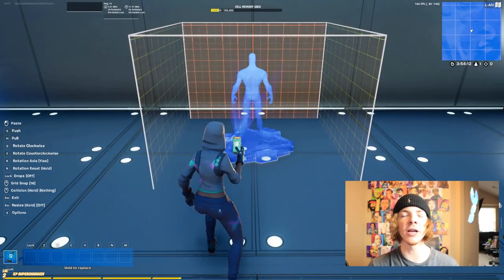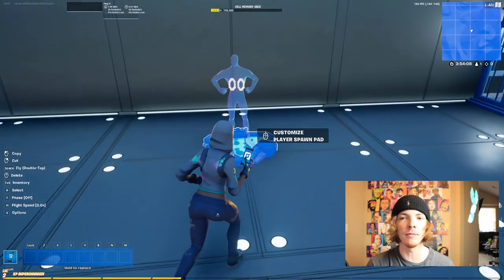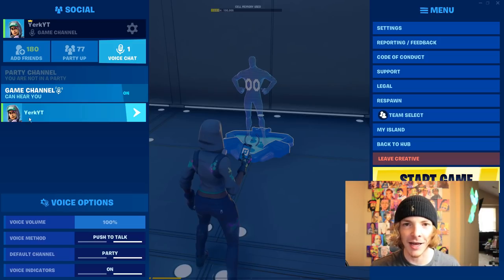To actually set up the bunker, we're going to place down a spawnpad, find this new setting, and type in your Epic name. For me, I'm going to type in YurkYT — and now this spawnpad can only be used by me, because if I open up the menu, that's my Epic ID.